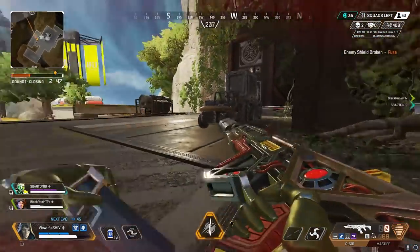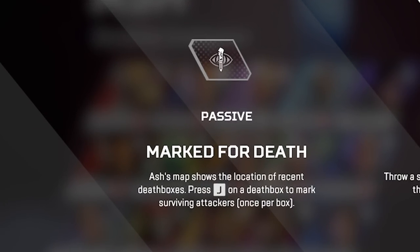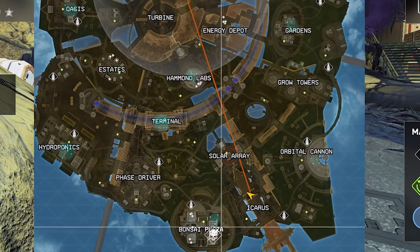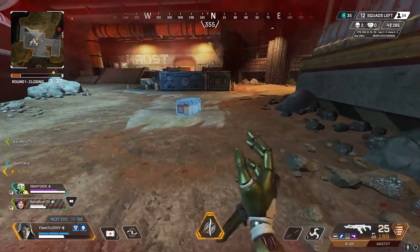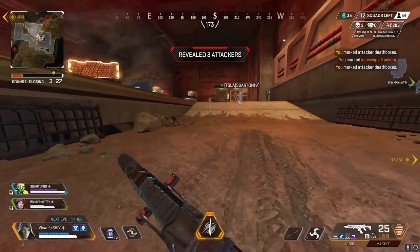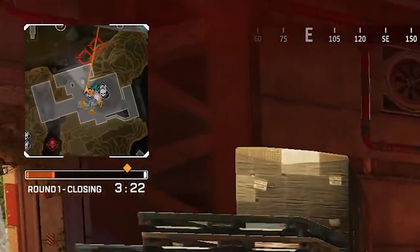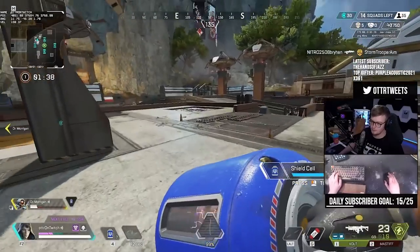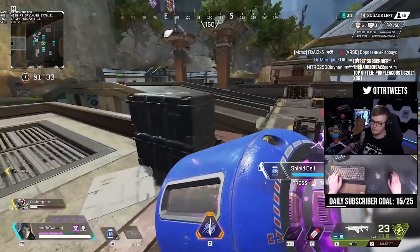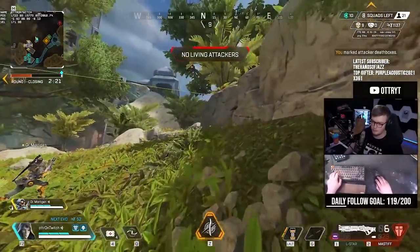Let's dive into this diverse kit and start with the passive. Ash's passive, Mark for Death, shows the location of recent death boxes on the map and how long ago the enemy has died. These marks disappear after 180 seconds. You can also scan a death box for surviving attackers by pressing H or down on the D-pad on controller. Once you interact with a death box, either any enemy or even your own teammate's position will be pinged on the map with an enemy hair ping for about 8 seconds. Ash will also receive a notice of how many enemies got scanned, and the attackers will be alerted of the scan for 4 seconds. If the attackers are dead, it will instead return no living attackers.